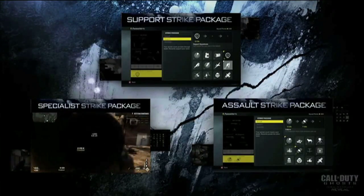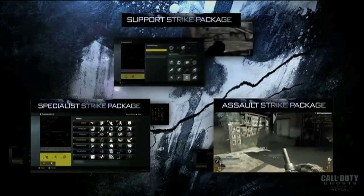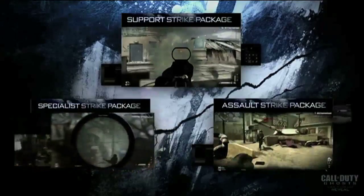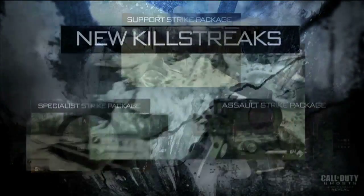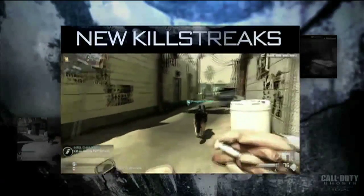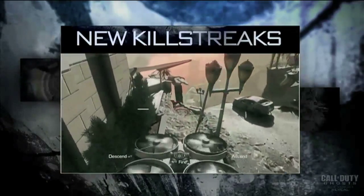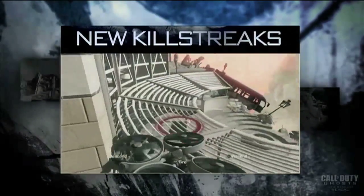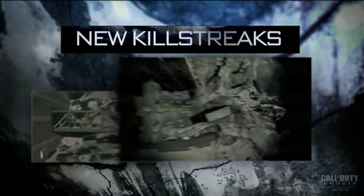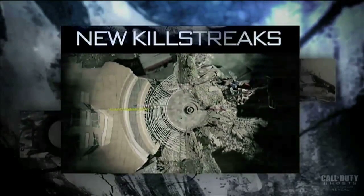Assault Packages include SATCOM, which replaces UAV and is deployed on the map floor rather than through drones; Guard Dog, aka Riley; and Maniac, which is the newly named Juggernaut. Support Packages include Night Owl, a drone that detects close enemies and protects you from explosives; MAAWS, which fires guided missiles from a shoulder-mounted rocket launcher; and the coolest one, Helo Scout, which provides sniper support from a controllable helicopter. Deathstreaks have been completely removed.